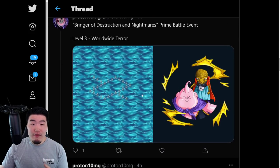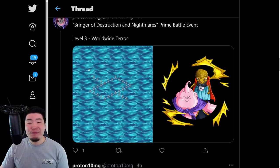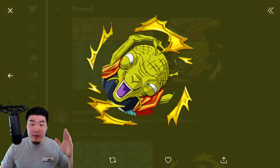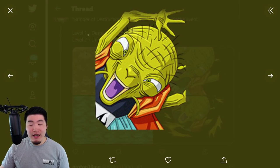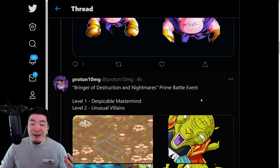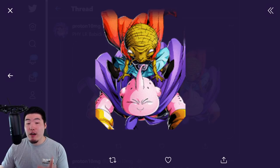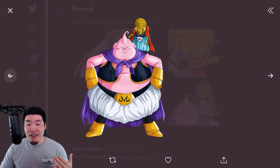And lastly, we have the Prime Battle event assets. This, of course, is a stage. This is the LR medal — the medal to awaken from TUR to LR. And then we have stage 2, and the medal to awaken from SSR to TUR. And then we have the first stage, and that, of course, is the SSR Babidi right there. And then we have the actual card assets for the LR Babidi and Buu as well, which are the same as the story assets we saw earlier.